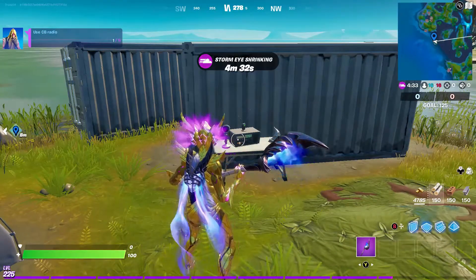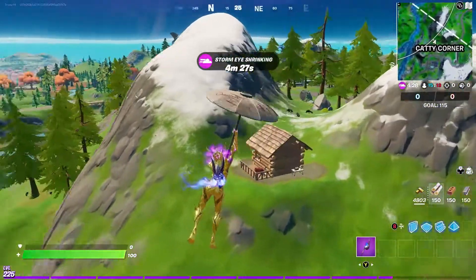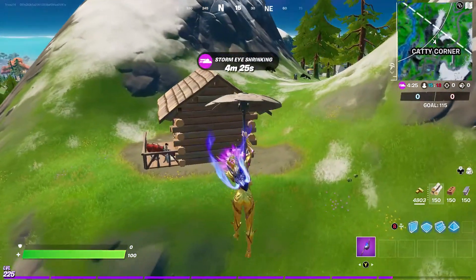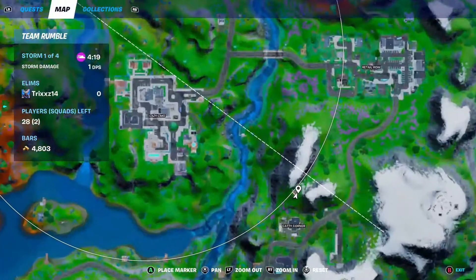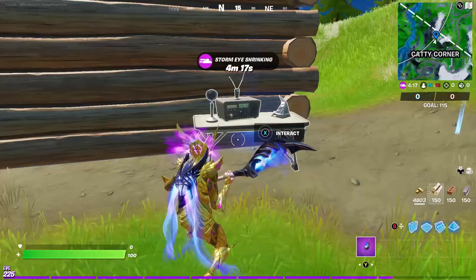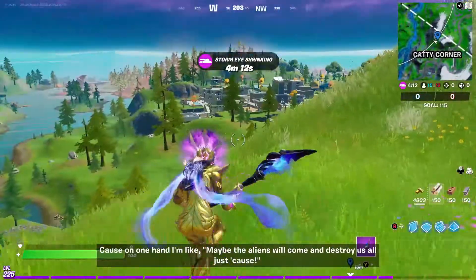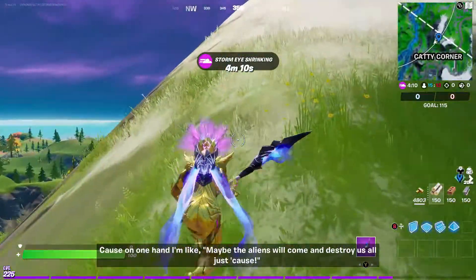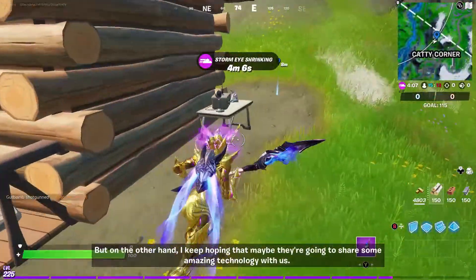After you activate these you can go ahead and listen to the audio — I decided not to include it, I'm just going to show you the locations. The second location is going to be right above Caddy Corner at that little shed. Go ahead, go to that one, activate it, and we will be moving on to the third one.